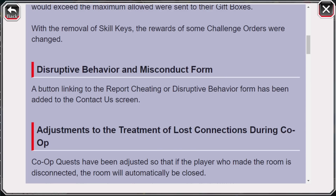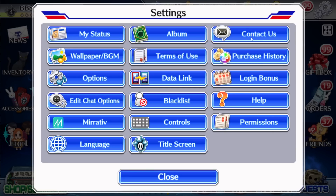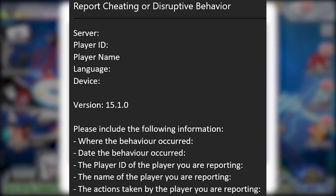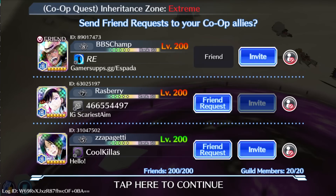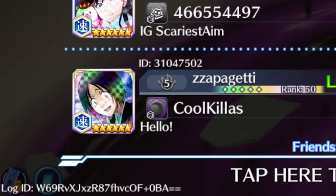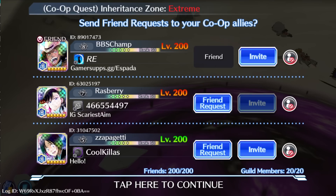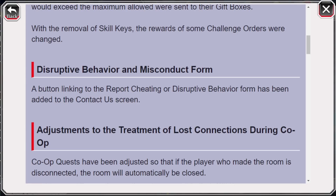We have a disruptive behaviour and misconduct form. This is K-Lab's new addition for catching those who are cheating. If you click on Contact Us, there is now a section called 'Report Cheating or Disruptive Behaviour.' Clicking it takes you to an email where you can fill out extra information. There's also now extra information given when completing an arena game and also a co-op lobby. If you look at the bottom left of the screen, there is now a log ID, so you can give K-Lab the exact match ID of where the person was cheating. IDs are also displayed at the end of the game, so you no longer have to find the player's name, search it on the friend list, then get the ID. This should make reporting cheaters a lot easier and make the game a better place.